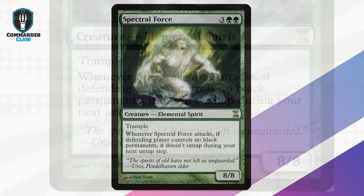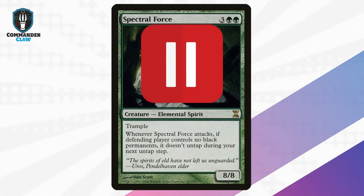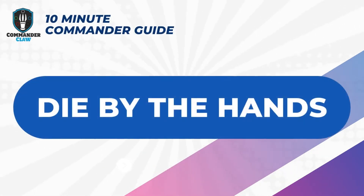Spectral Force: 5 mana for an 8/8 spirit that is terrifying. However, the drawback stops him for a turn if you attack. But at the same time, keeping him as a temporary defender means players are not tapping creatures sideways to attack you.